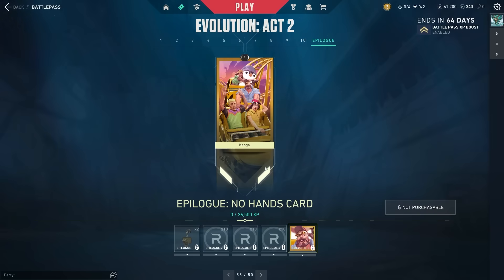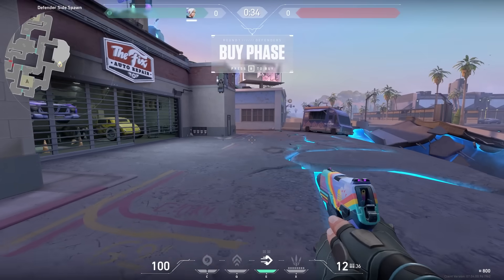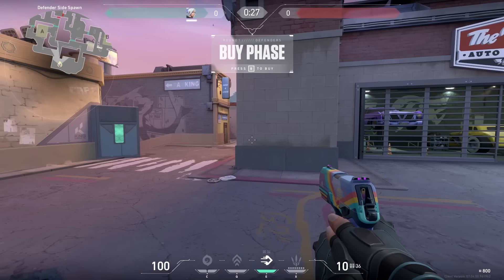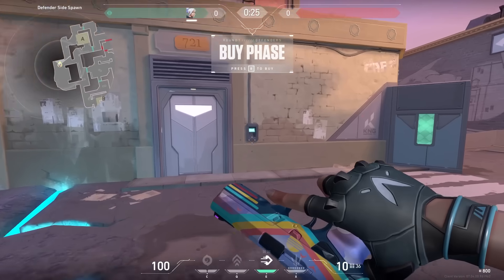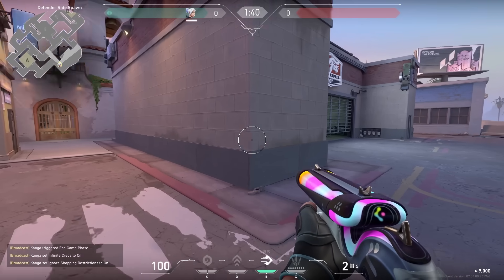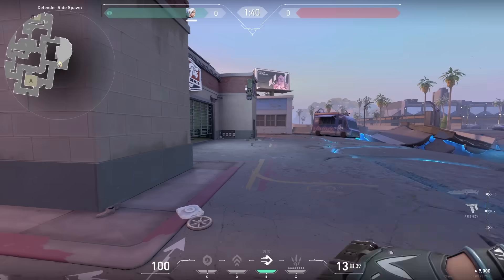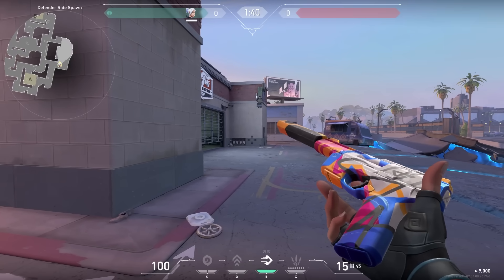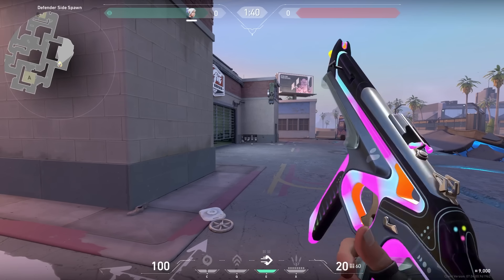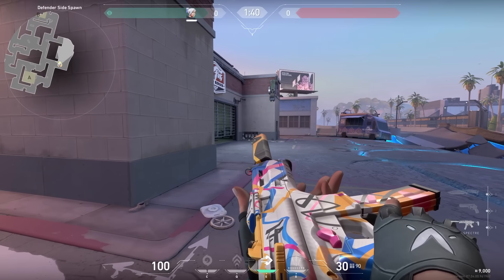The epilogue rewards are the Alley-Oop buddy and the No Hands player card. Now let's quickly take a look at a few of these skins in-game on the new map Sunset. Note these won't have sound, so I've turned the game sound down. Here's the Classic skin I showed at the start, the free Shorty skin you get towards the end of the battle pass, the Ghost skin which is part of the Freehand collection, and the Stinger skin from this battle pass.